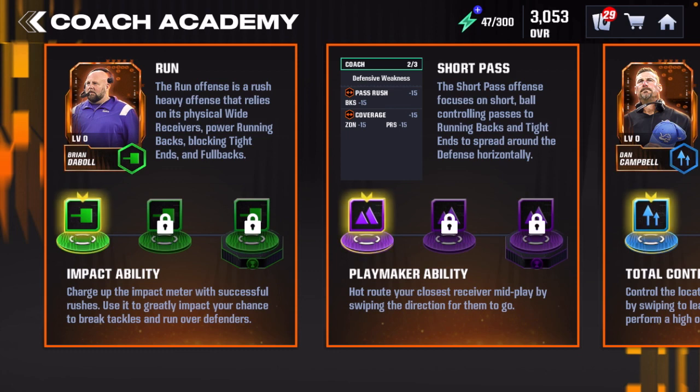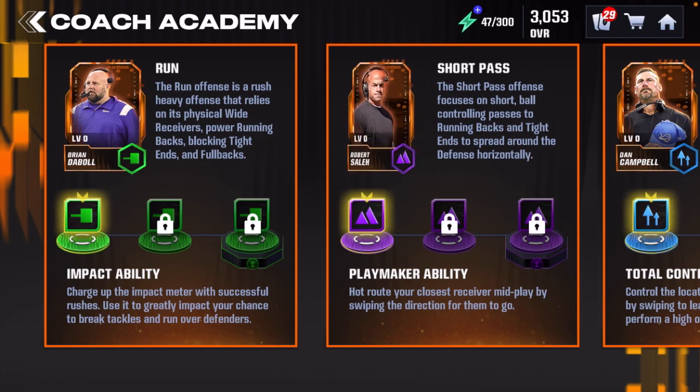John Madden is different because he lets you choose any playbook that you want. He doesn't have any special plays, but he also won't have a weakness or a strength when it comes to adding or taking away stats from your team. That's how coaches work.